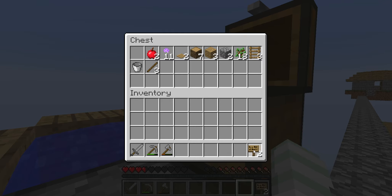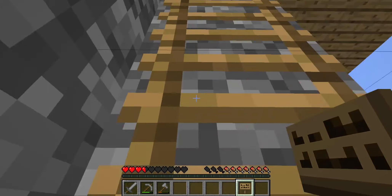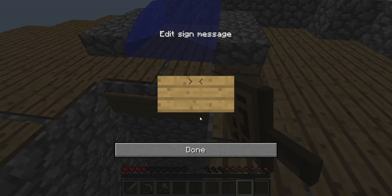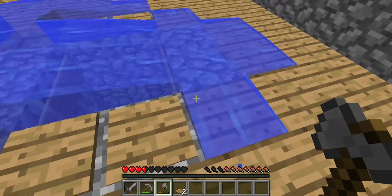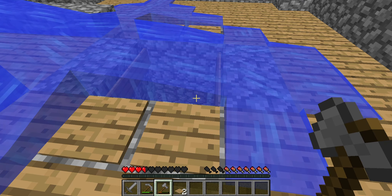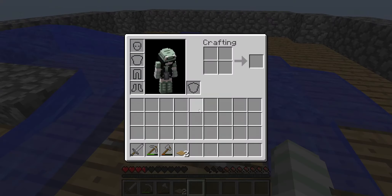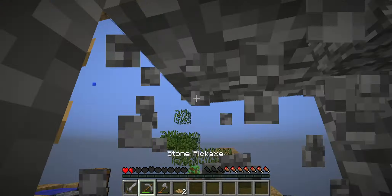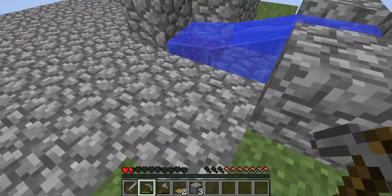I'm going to take the signs and actually place them up here. We're going to take the sign and place it up there. The problem is I need more half slabs. It's working. I'm making boots out of the cobblestone by accident. I can't even get up my ladder now. I should have just brought the buckets up.